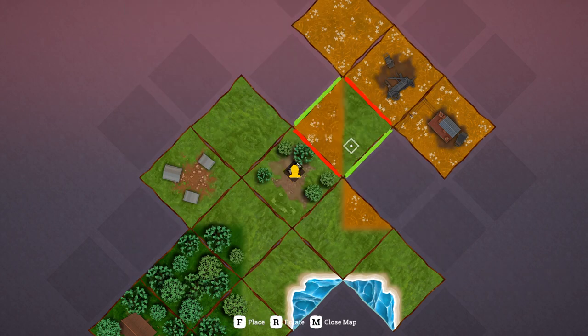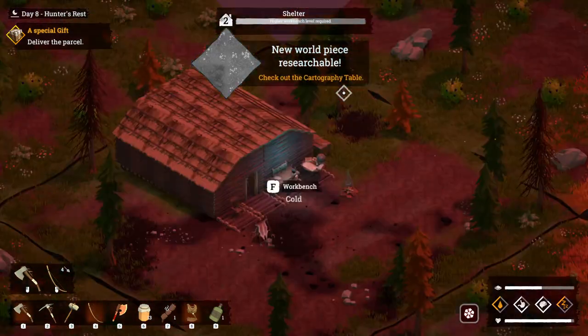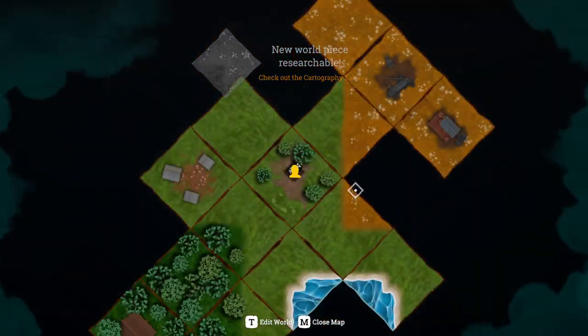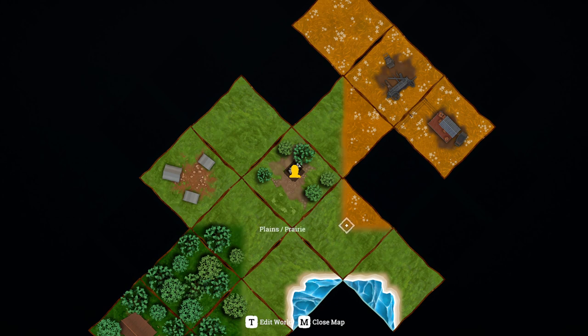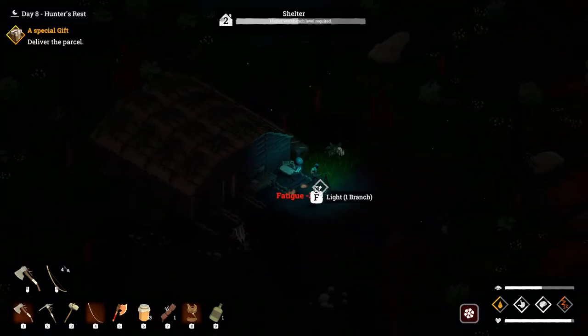Well we're just going to put a new piece down. We're going to put down this piece and rotate it so it looks like this. The reason we're doing this is now when we move later we have this which is a plains priory. The next piece we need to put down — the priory — we can put right here, which means we don't have to move as far. Just something to consider as you're doing things.